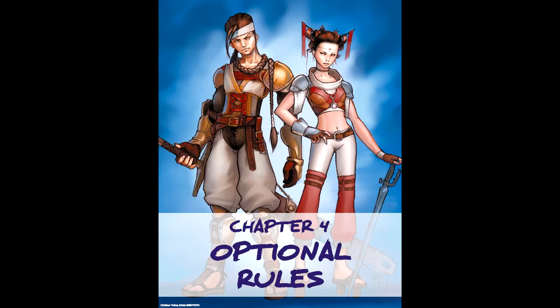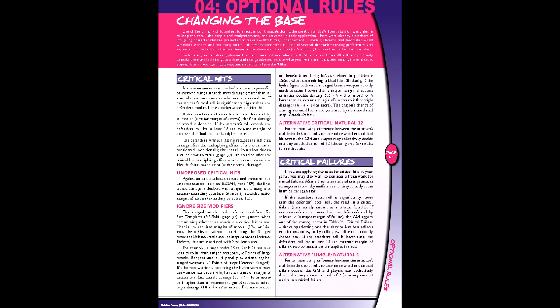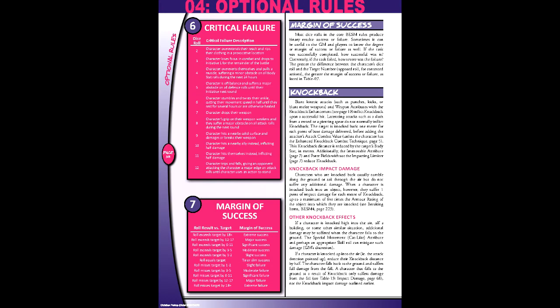Chapter 4, Optional Rules, is a grab bag of rules for the base mechanics. First among these is the addition of critical hits and failures, activated on a margin of 12 or negative 12 respectively in terms of degrees of success, not in terms of die rolls. The former allows damage to be doubled, while the latter forces a roll on the fumble table. In addition, a margin of success system is introduced here as an alternative to the binary resolution approach.